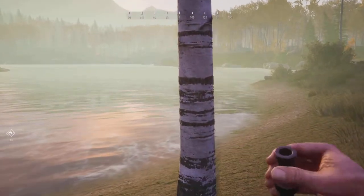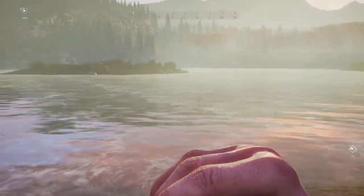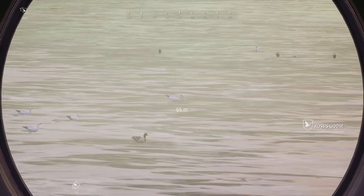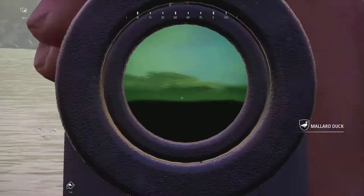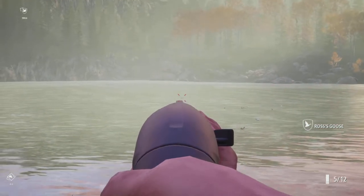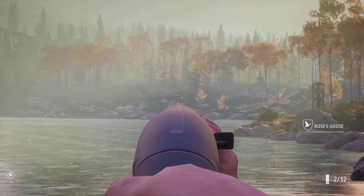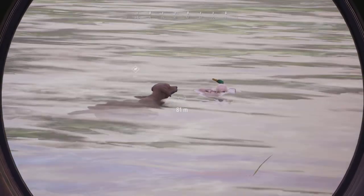We're trying to call the ducks closer to us, so we're just gonna wait and see if any of them come. We got some ducks right here - let's see what we have. Got a couple Ross's geese and a bunch of mallards as well. Guess it wouldn't matter which one we go after. Oh yes, got him! Okay sweet. There you go, good boy.